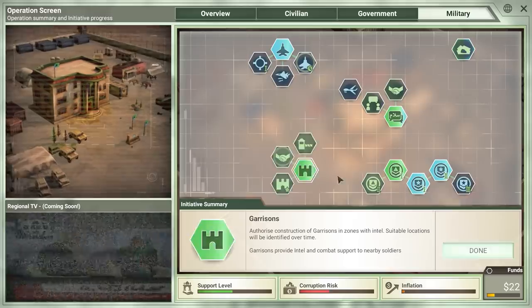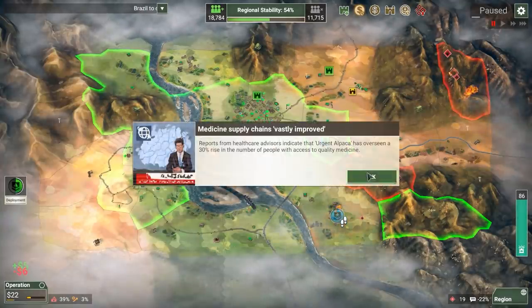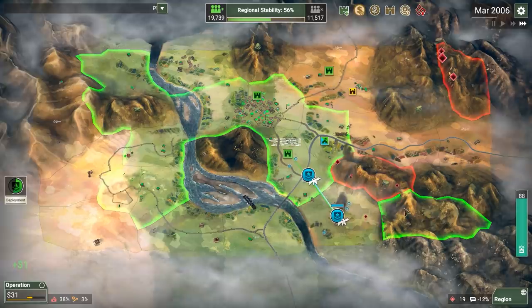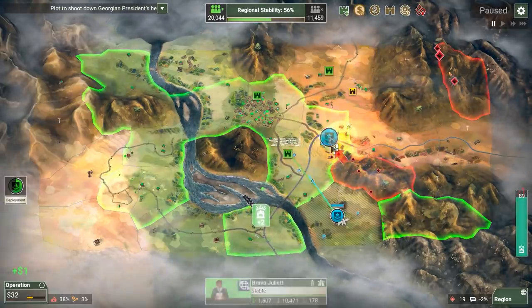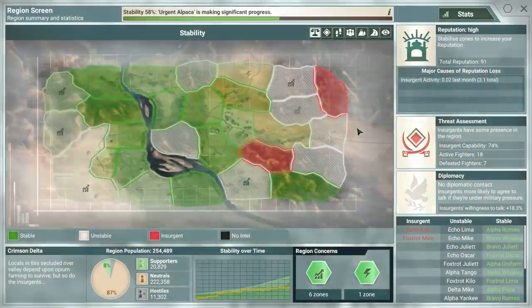Let's go ahead and get some garrisons. It costs a little bit more than I'm normally willing to spend, but oh well — this will work. This will keep them all kicked back; they're not even moving into these zones really. We're completely fine — look at us go! No problem.